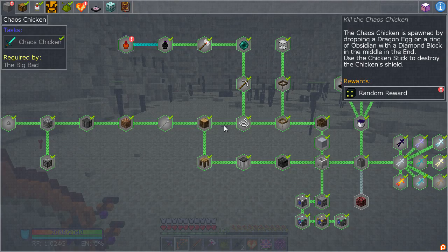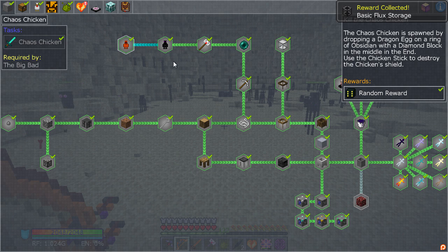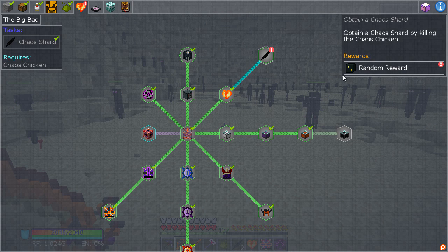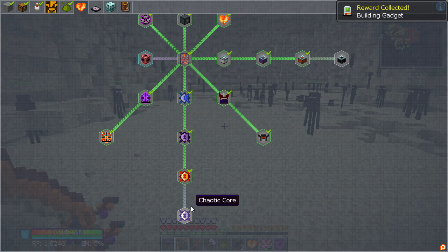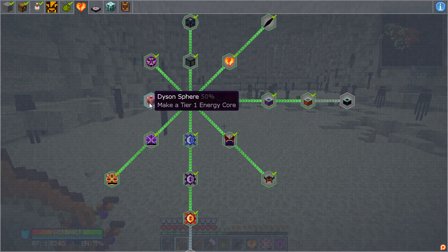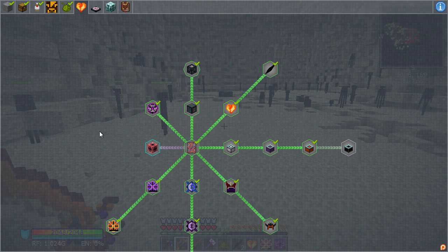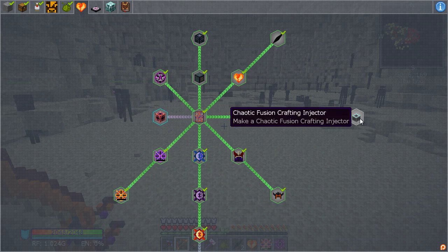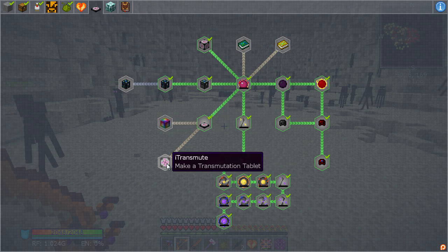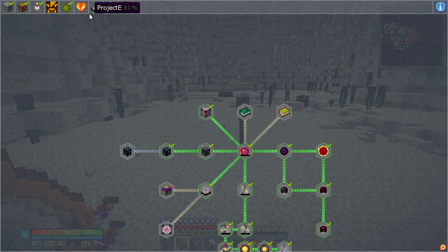We have completed that - basic flux storage done, and look at that. Draconic Evolution - boom, we've got that done. We just need the Chaotic Core to finish this off - oh, and the Dyson's, I've done that obviously, but we can easily do that as well. Chaotic fusion crafting injectors - let us finish that. I think we can actually make the next bit as well.